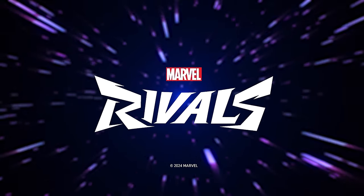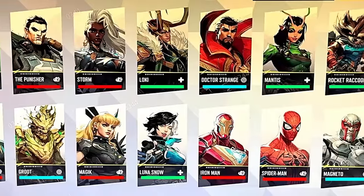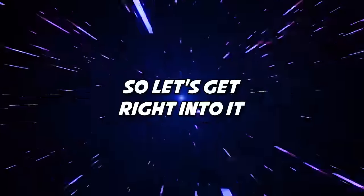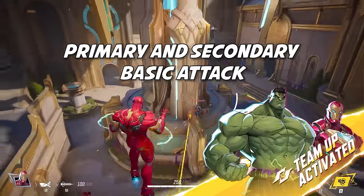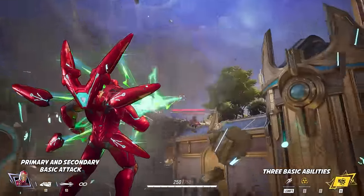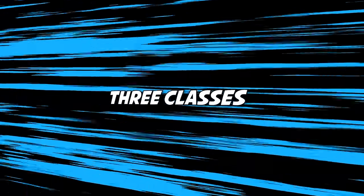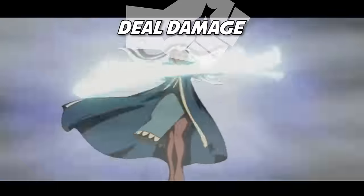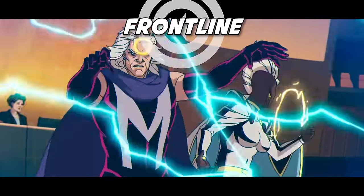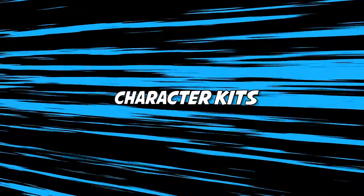Welcome to Marvel Rivals Guides. Today's video covers every single character and ability revealed so far. Every character has a primary and secondary basic attack, three basic abilities, and a big bombastic ultimate. Each character falls into one of three classes: DPS, tank, and support. DPS deal damage, tanks create space on the front line, and supports empower allies through healing and buffs. Let's get into the character kits.